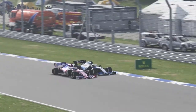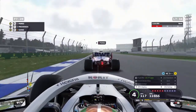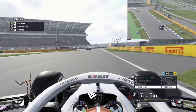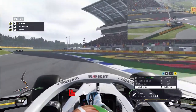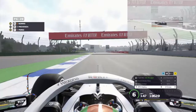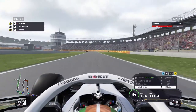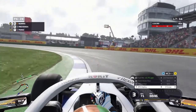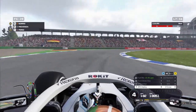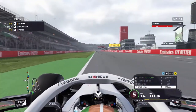Perez goes to the inside in the braking zone, uses that softer compound grip and out-brakes us into the hairpin. But we get another good run out of the hairpin, dive to the inside of the flat-out right-hander and get the spot back — this time covering off the exit so he can't swing down the inside of us. Back down through the stadium section, mirrors full of pink as Perez is right there. We've now jumped up to sixth position as a few more cars have made their pit stops, then all the way up to third as more top teams exit the pit lane.